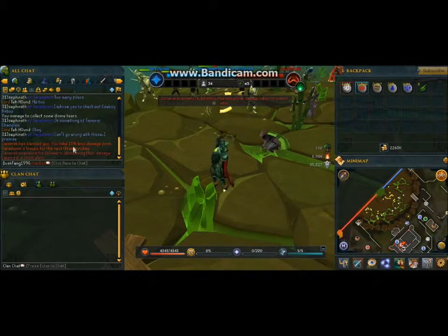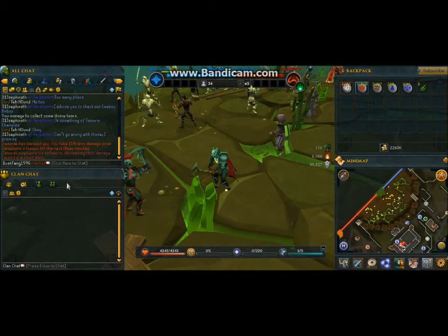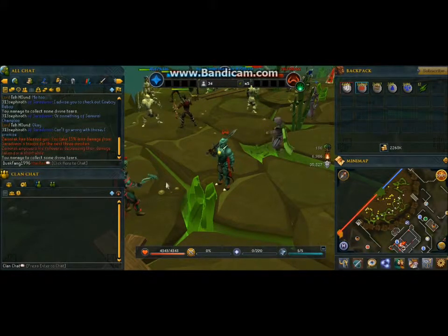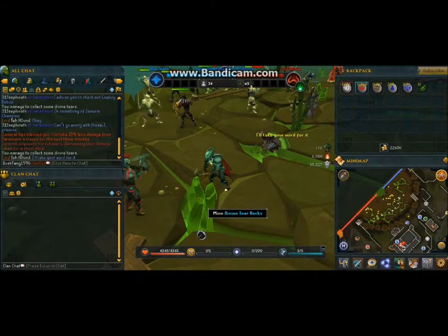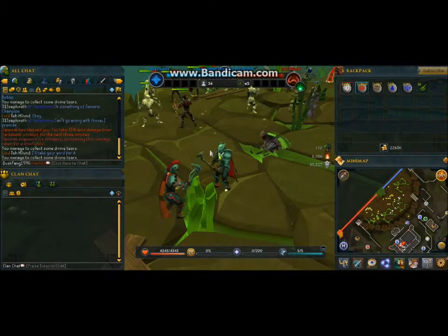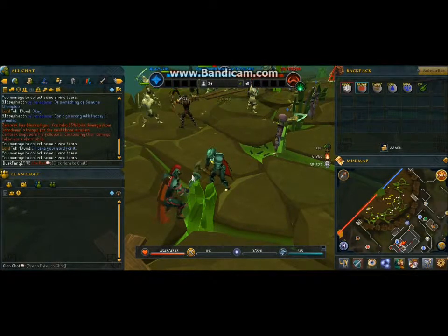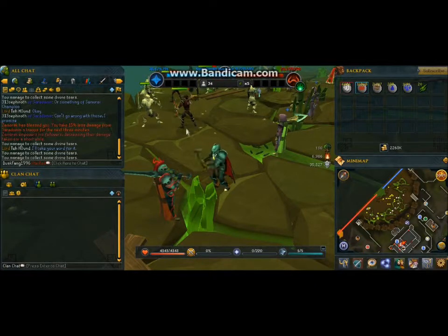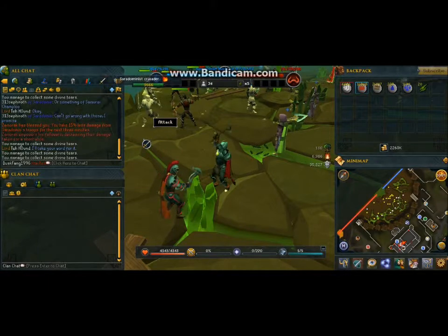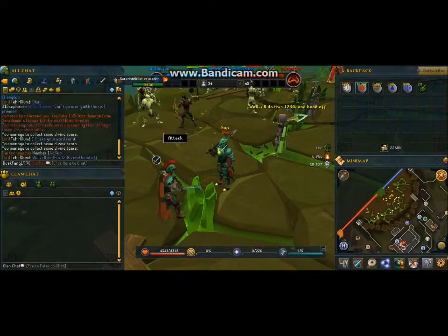Zamorak has blessed you — you take 15% less damage from Saradomin's troops for the next three minutes. Okay, cool story, but I don't fight them anyway. I don't know what level they are — they don't seem to have a level otherwise I'd attack them. They've got 10,000 HP, so I might try training on them if it wasn't so laggy here.